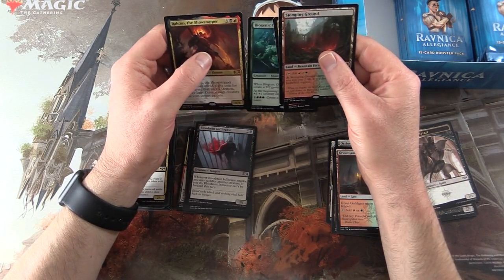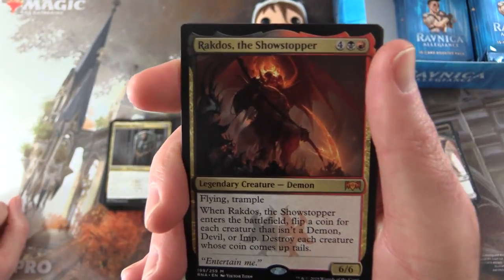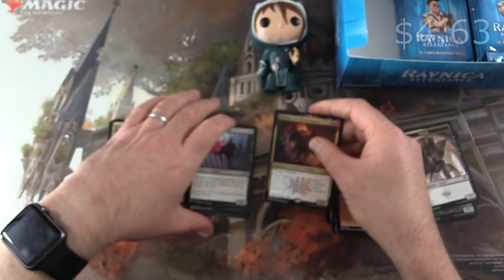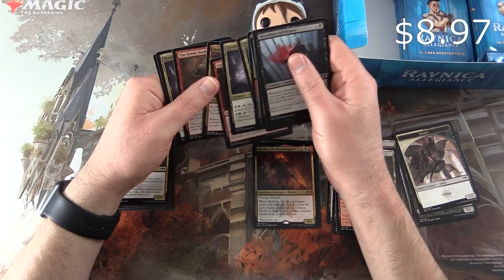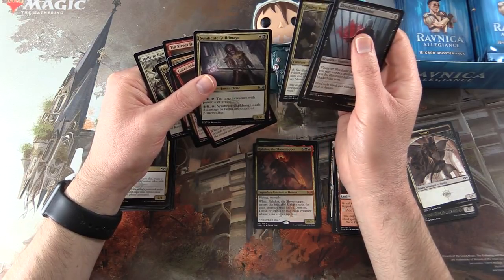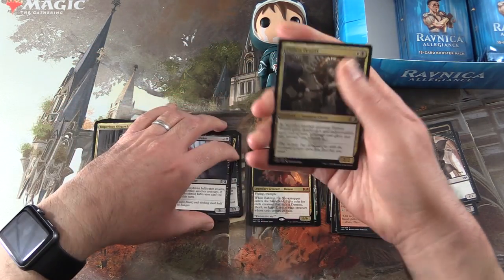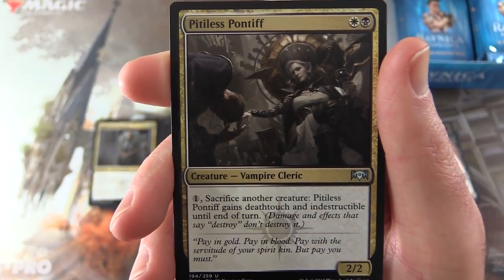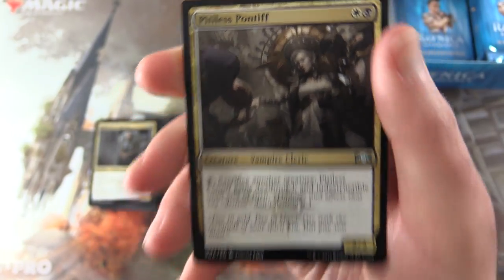So we have 2 mythics and a shock land. I'm going to pick Rakdos the Showstopper because it has the word Rakdos in the name and it's some pretty crazy artwork. And in the uncommon slot, I'll be picking today the Pitiless Pontiff — creature Vampire Cleric, 2-2 for two mana. Pay one and sack another creature, and it gains deathtouch and indestructible until end of turn, so damage and effects that say destroy don't destroy it.